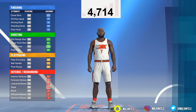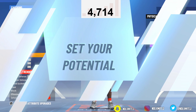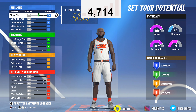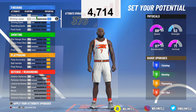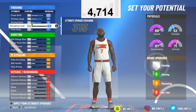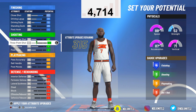You want to go with the speed pie chart. First, you want to upgrade your close shot, max out your driving layup and driving dunks. For finishing, you want a bare minimum of four badges — that's really all you need. You're going to be able to get contact dunks just like that.